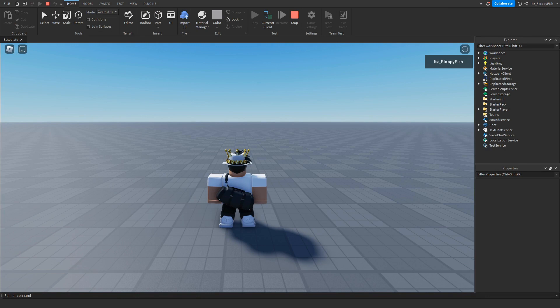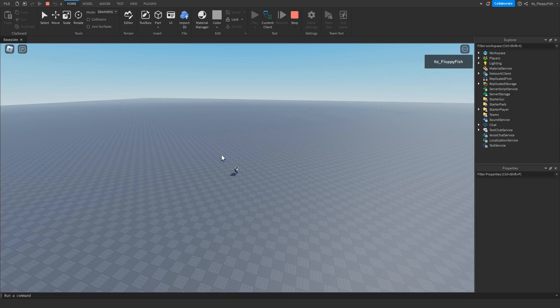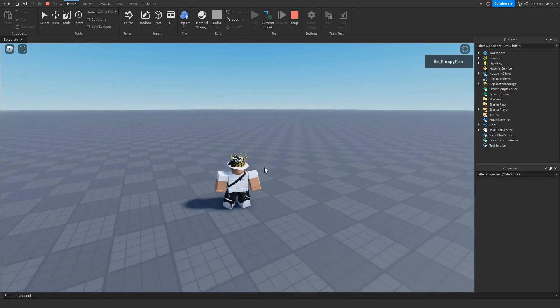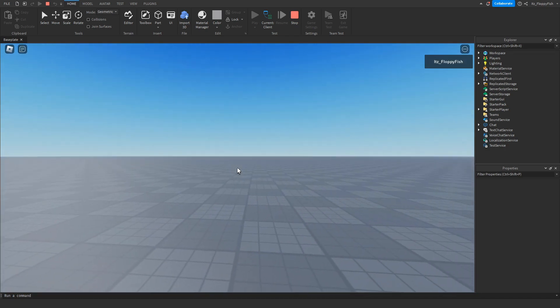We've loaded into the test place and if we zoom out, this is the 128 max zoom out distance. And as you can see, 0.5 minimum basically takes us into a first-person mode.